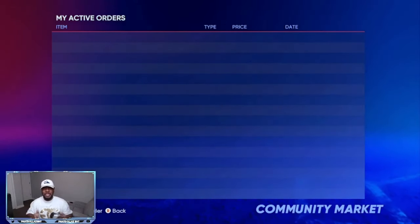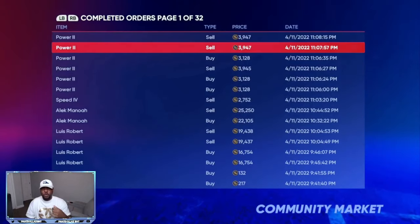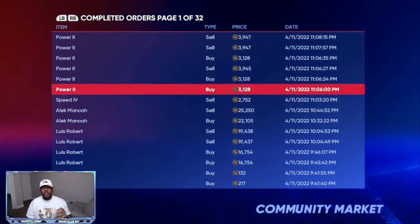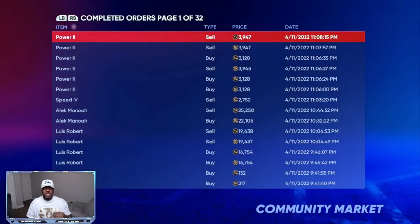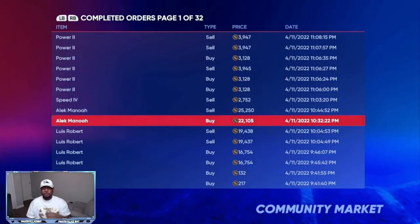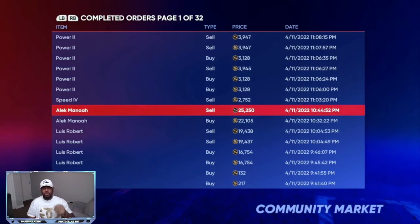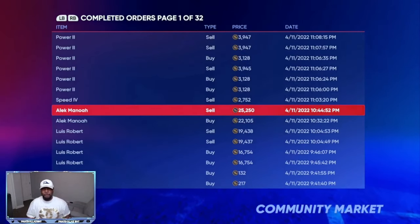If you come to my completed orders, you can see the smaller ones — I was buying at 3,128 and selling at 3,945. Take 300 off for tax, that leaves 800, minus the buy cost, so I was getting roughly 500 stubs each — 500, 500, 500 — that's 1,500 stubs in between. On the bigger ones, I was buying at 22,105 and selling at 25,250 — that's over a 3,000 gap exactly like I told you. They take 2,500 off, leaving about 500 to 700 stub profit.